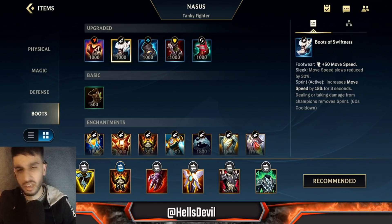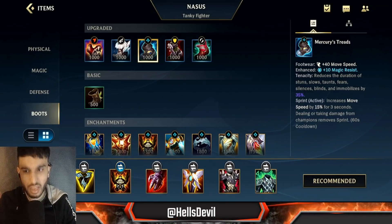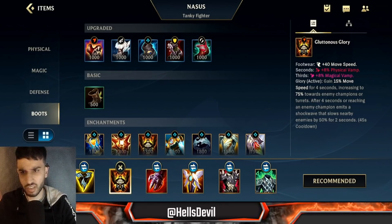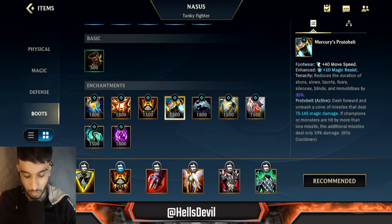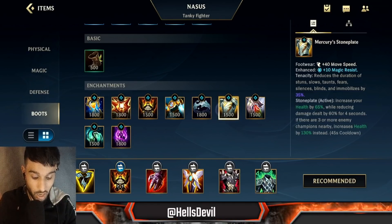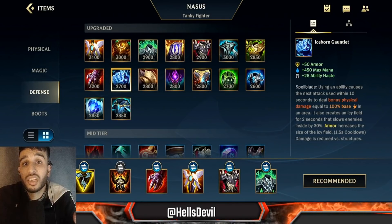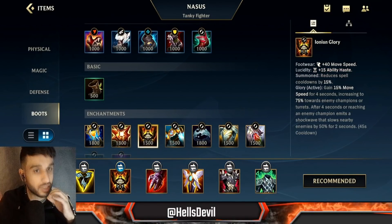I've tried Boots of Swiftness on Nasus, but Mercury's Treads is just better — it gives 35% tenacity plus magic resist. You don't really need the speed because you go for the Glorious enchant. I always go for Glorious enchant on Nasus. I've seen some people go for Teleport, Gargoyle, Protobelt, or Stasis. Teleport is not bad but I don't recommend it; Gargoyle could be okay if you play Nasus as a tank with Iceborne Gauntlet, but that's a completely different playstyle where you won't be doing any bonk damage.